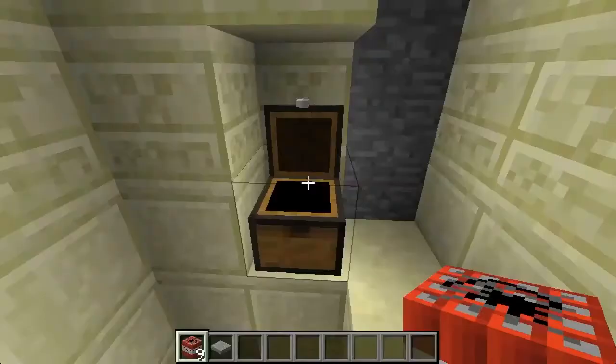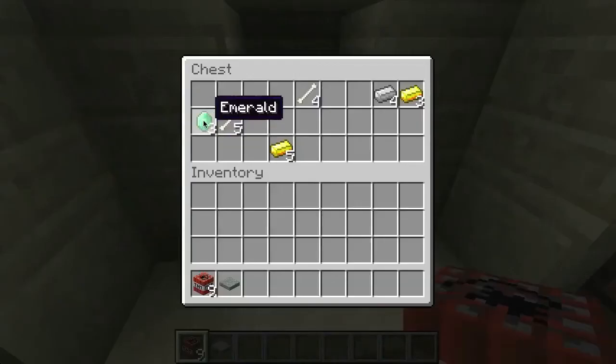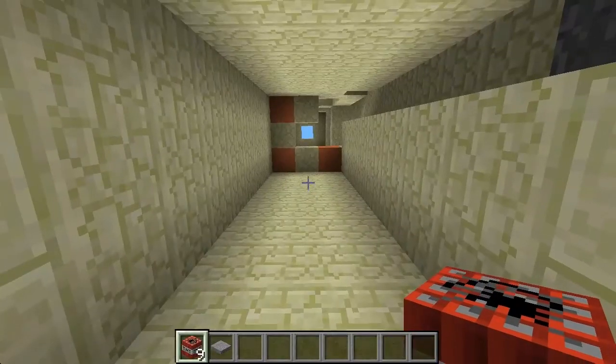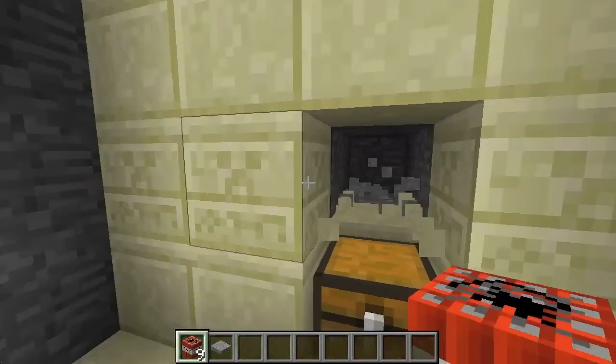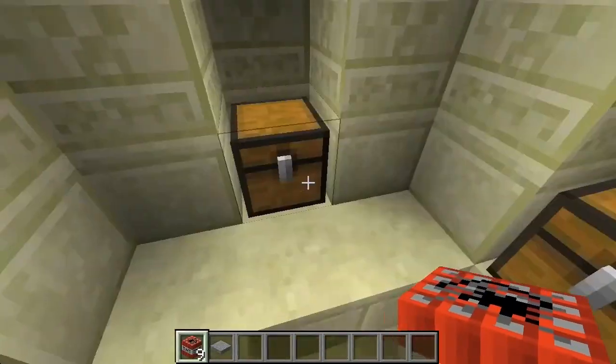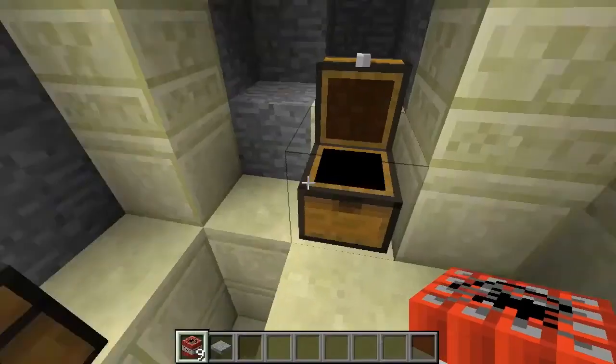Looks like we've got lots of iron and gold and emeralds. I just thought this structure was pretty interesting. I don't think there's anything else other than these chests, but this is quite a haul.